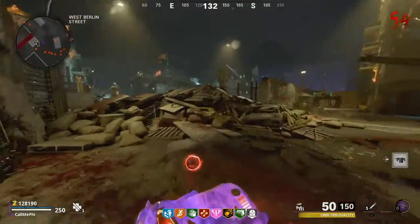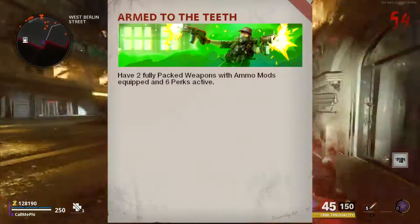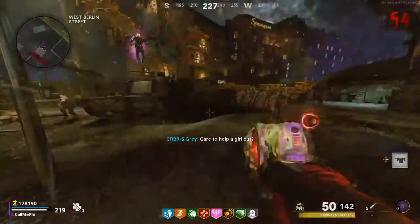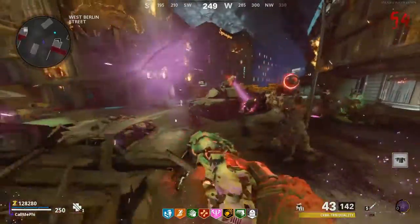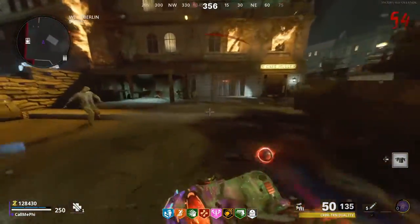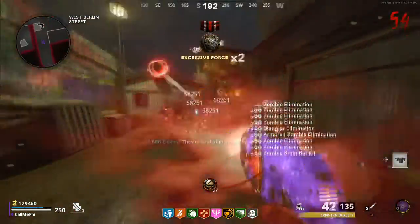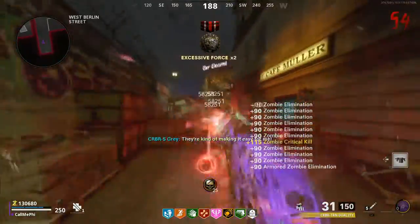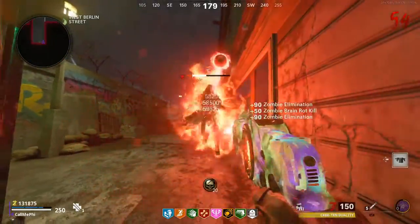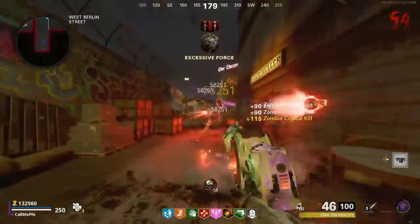The third easiest Dark Ops is Armed to the Teeth. In order to complete this one, you'll need to have two fully packed weapons with ammo mods equipped and six perks active in one game. Just max pack two weapons, put ammo mods on them, and have six perks. Like the first challenge, this is probably one that most people had done without realizing. The only reason it's more difficult is because it takes a while to get enough points, but once you make it to around round 30 or 35, you should be able to do it.